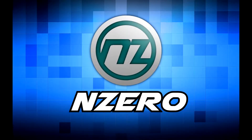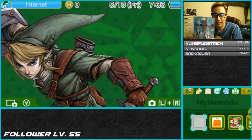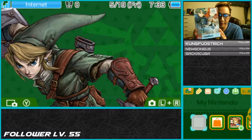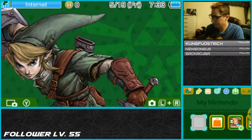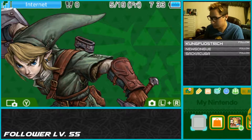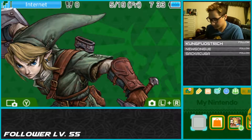It has only just begun. Got this — the Alm and Celica Amiibo set. This increases my Fire Emblem collection, which is pretty cool.